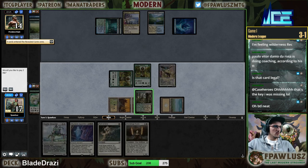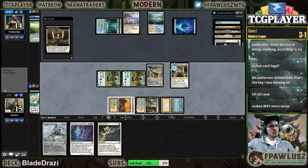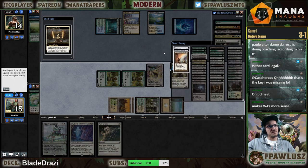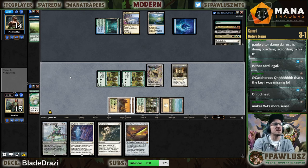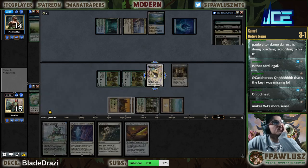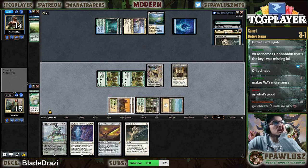Yep. Sword of Feast and Famine — this also disincentivizes my opponent from pathing the Thought-Knot. Nevermind, I guess we're going for it anyway because they're incentivized to hold on to the Path so they can Path whatever I Feast and Famine.